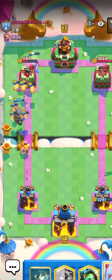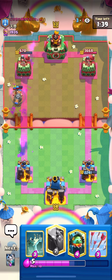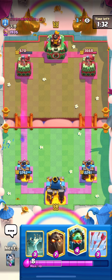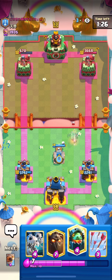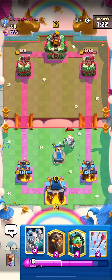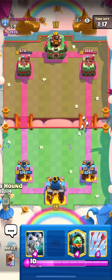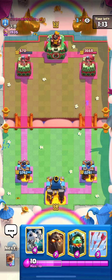We're gonna take some minion damage, but you gotta think - was it worth it to sack the minions for the entirety of the left tower? I think it was. We didn't actually take the entire left tower but we got him down to 670 and he's already dropping the good game. The royal ghost is coming down - just gonna drop a tombstone on that. I don't care too much about him going with the battle ram right now because I do have my skelly dragons.